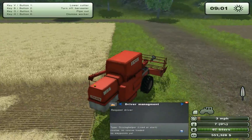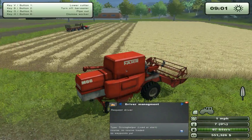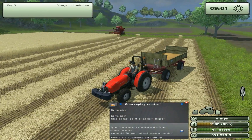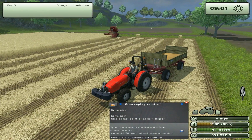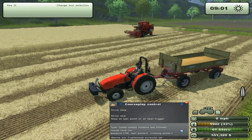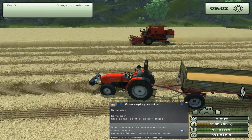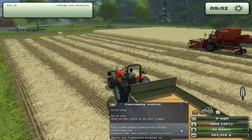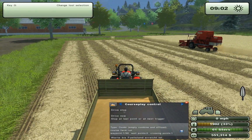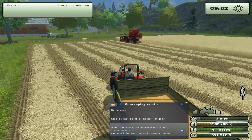Looks like it's working. So what will actually happen here is when the combine has filled the tipper, it will drive automatically, unload the trailer or tipper, and go back and wait for a new run. To not make this video too long, I will tell the tractor to drive a route now so you can see how it's working.